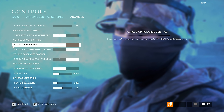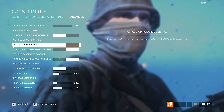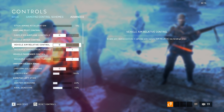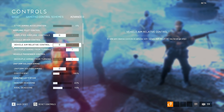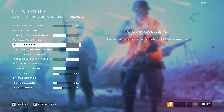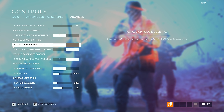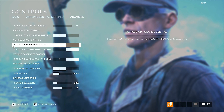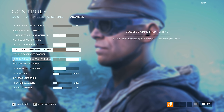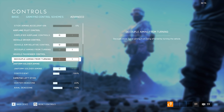Vehicle Aim Relative Control — make sure to disable this setting. What does it do? Let's say you're in a tank and you want to go forward, but you're looking backwards with your turret because you were shooting a guy trying to blow you up with C4 from behind. With this setting enabled, you will go in the direction you are facing — so even though you press the button for forward, if you're looking backward, you'll go backward instead. It's complicated, but it's a lot easier to play with this setting disabled. Then, Decouple Aiming from Turning — make sure this is enabled for both driver and passenger, because this option ensures that if the vehicle is turning, your aiming will not be affected. Very important.